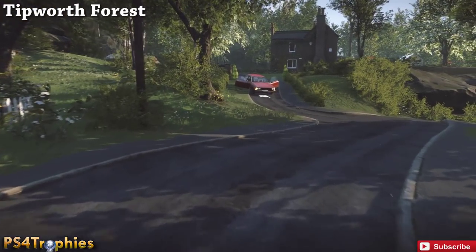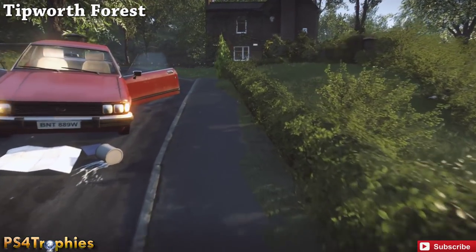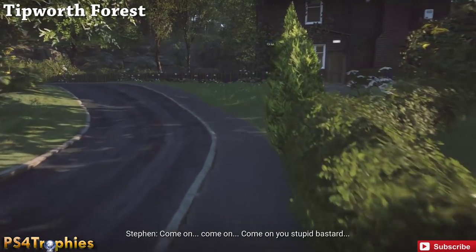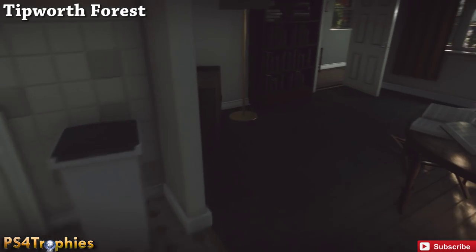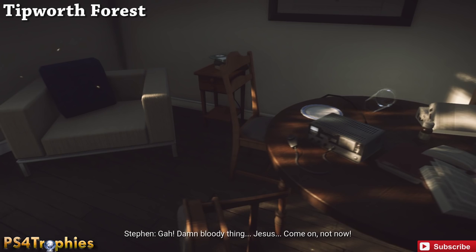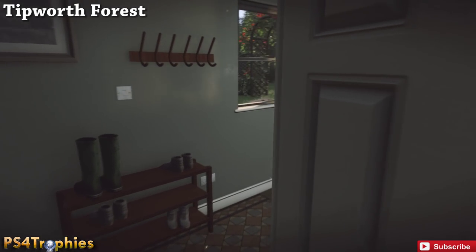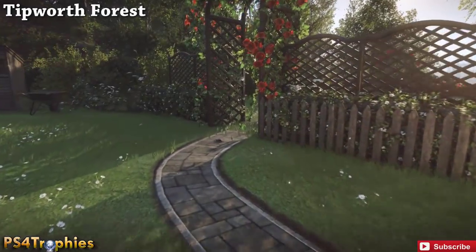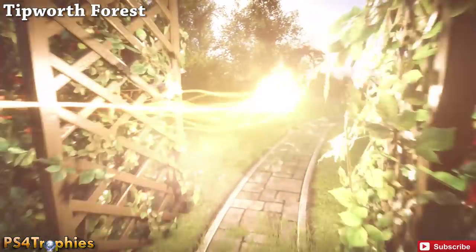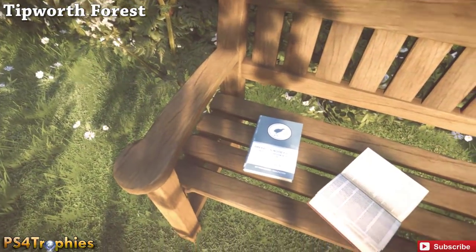Moving on, we're going to the next house - again there's the red car on this little pathway to the left and we're going to go into the house. There are two books: the first one is on the right as you enter, and then the second one is if we leave out the back door, go through the little archway, swing around to the right and you'll find the book. The people of this town are very fascinated by birds, apparently.